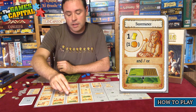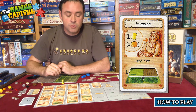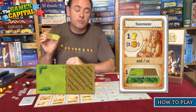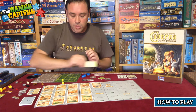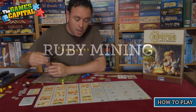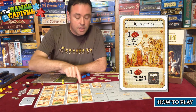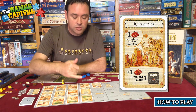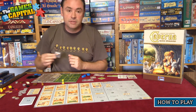The next action space has grain and potentially vegetables accumulating on it, which you can take, and in addition you get to clear some of your forest and place one field and pasture tile out onto your board. Ruby Mining is the next action: here you take whatever rubies have accumulated on that space, and in addition you'll get one extra ruby if you have at least one ruby mine in your cave system.